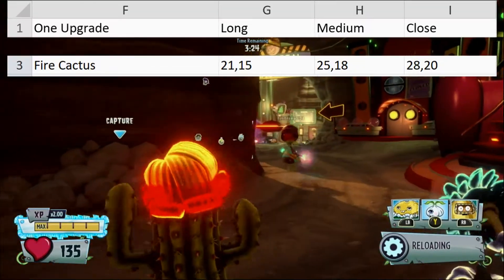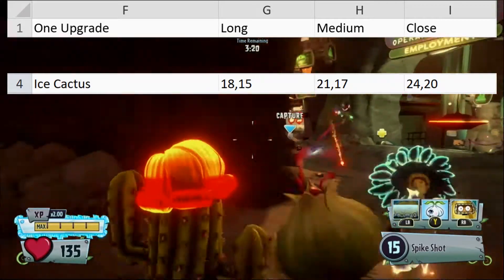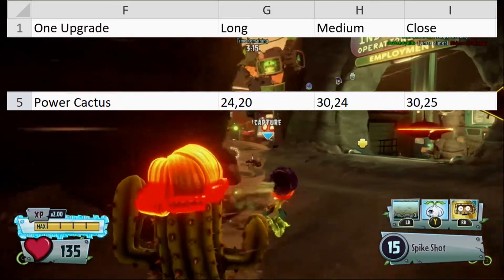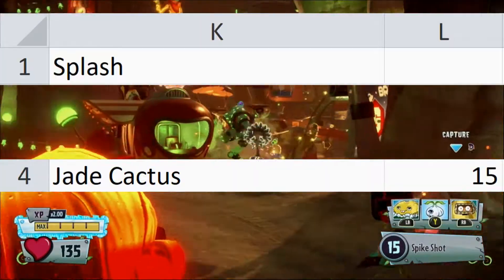Fire does 21 at long, 25 at medium, and 28 at close. Ice does 18 at long, 21 at medium, and 24 at close. Power does 24 at long and 30 at medium and close. Finally, Jade does 22 at long, 26 at medium, 27 at close, and 15 on splash.